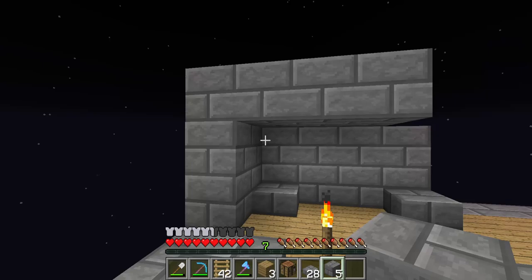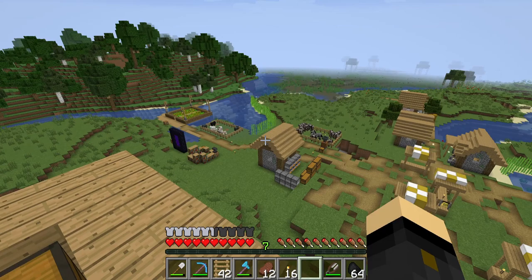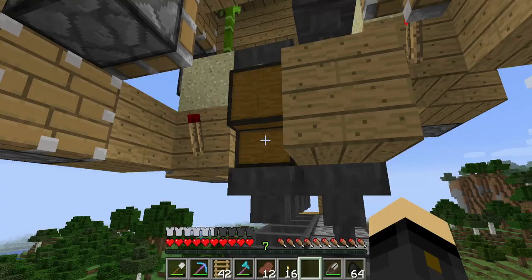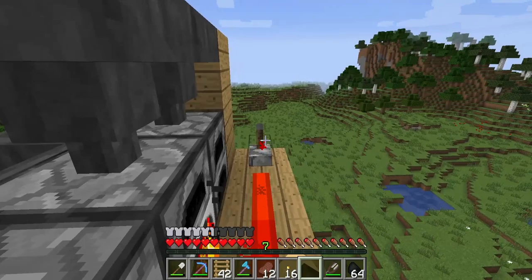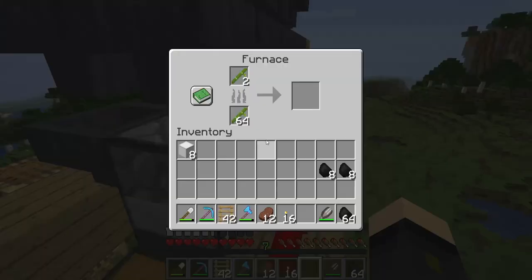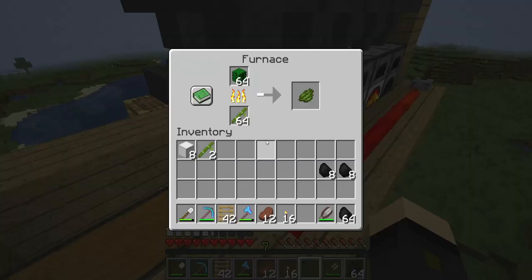I had to go back to my base to pick up more resources — some cobble smelting for stone bricks and wool for carpets. While I was here I thought I'd check on the cactus farm. We're on level seven right now, so let's see how well we do. I turned the bamboo off because the chest was getting quite full. We've got a load of cactus green dye in the furnaces — let me lock these and see how the XP looks.